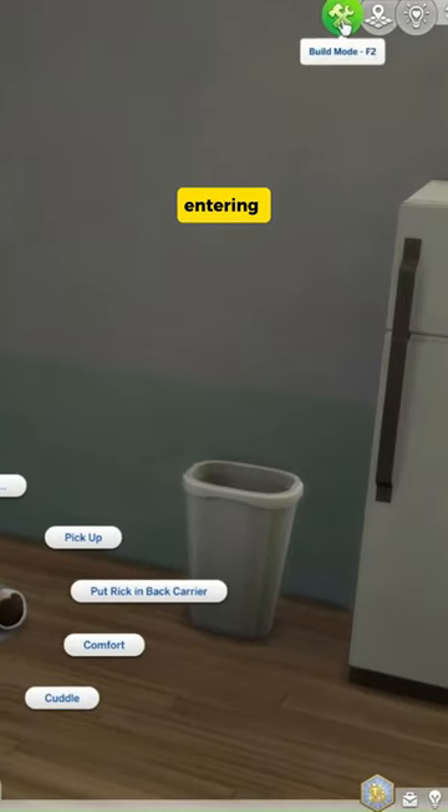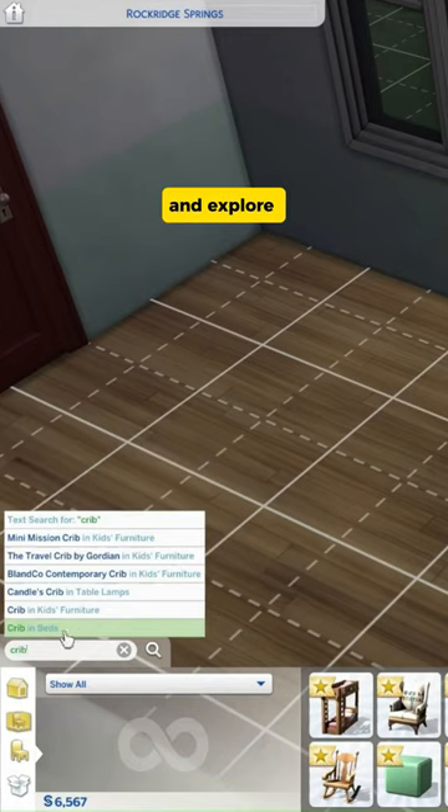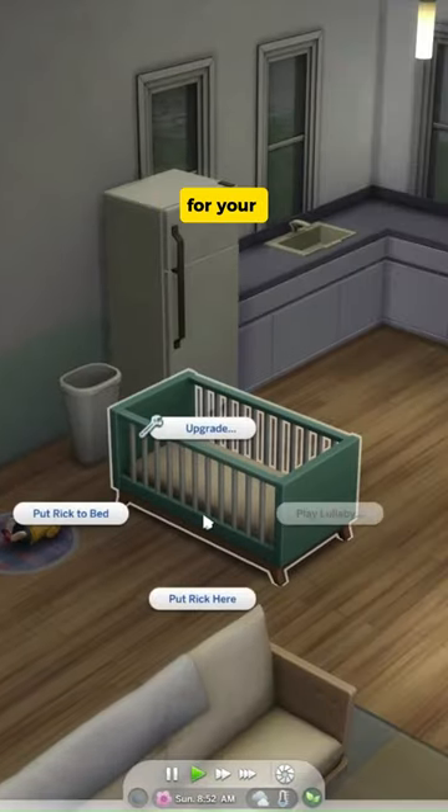Open the door to your creative genius by entering build mode. Type in crib and explore the crib in beds option. Select the crib of your dreams, switch back to live mode and get ready to orchestrate the perfect sleep routine for your infant sim.